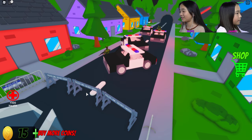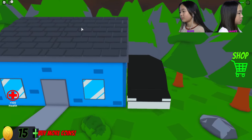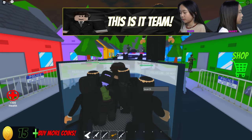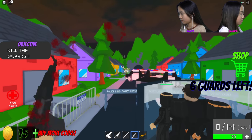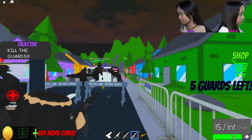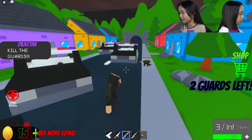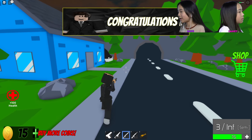Oh no, these guys hurt! That's our truck we need to get in. This is a team effort — take out the guards! Tad said I got eight coins, cha-ching! I'm just gonna hide behind here. Got one, got another one — my aim is real bad. Pull out the shotgun and blast them in the head! We are the real police. Congratulations everyone!